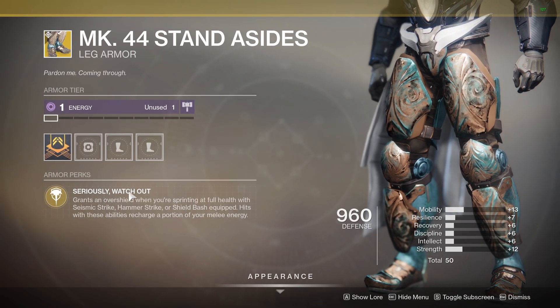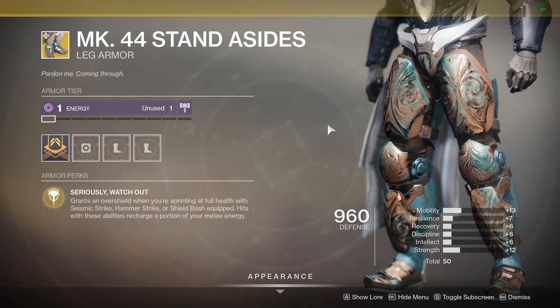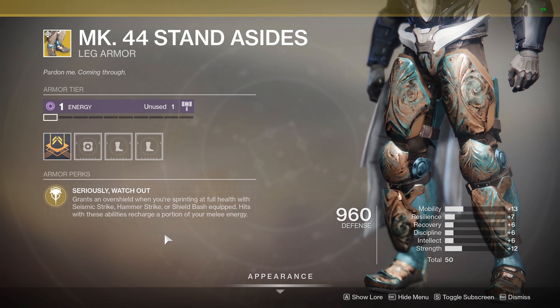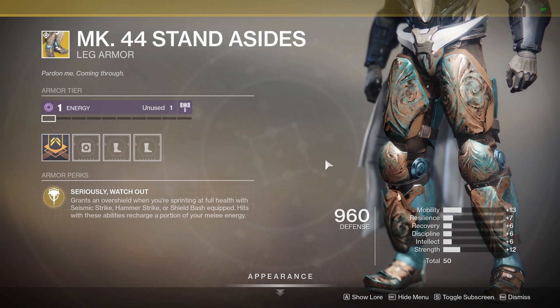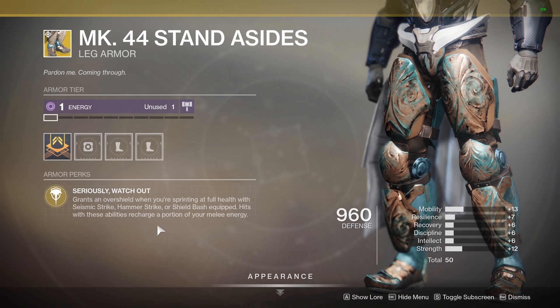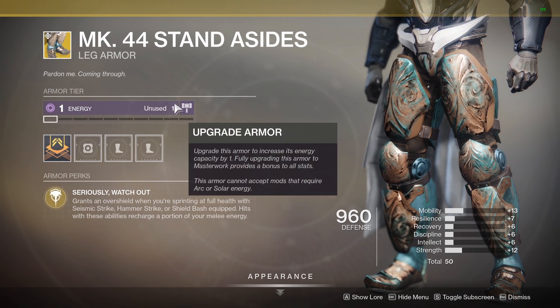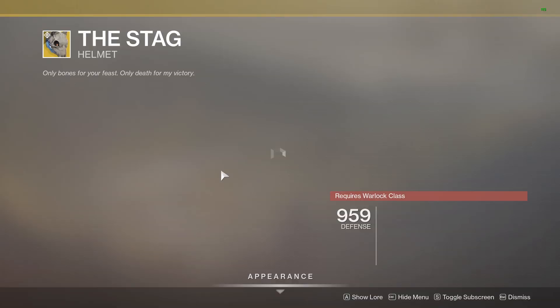The Stand Asides for the Titan — Seriously, Watch Out grants an overshield when you're sprinting at full health with Seismic Strike, Hammer Strike, or Shield Bash equipped, and hits with these abilities recharge a portion of your melee energy. These are very much for yeeting if you're into that as a Titan. Peregrine Greaves is another alternative as it increases damage, so these may not see as much use, but they're still fun. They have a Void affinity and a 50 stat this week — worth picking up if you don't have them. They're from the original Curse of Osiris expansion.